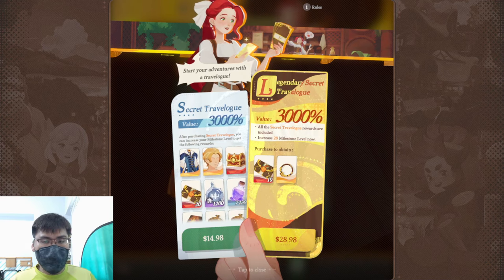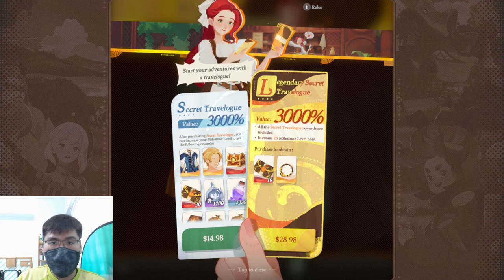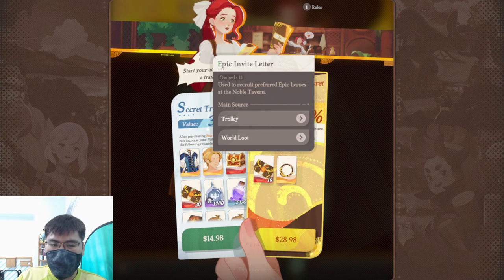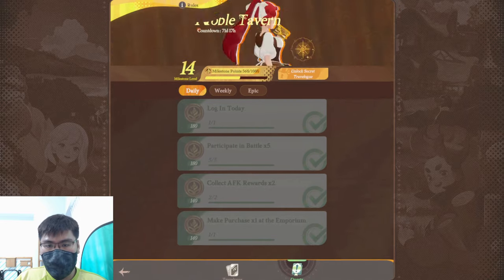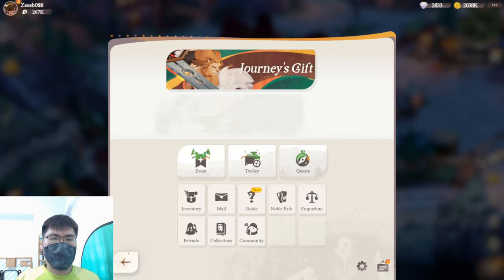For the Legendary Secret Travel Log, honestly skip it if you don't have much budget, because doubling the price to get 10 more summons and a cosmetic is not great value. However, if you have the budget as a mid-spender, getting everything is okay because you might want to make your profile a little nicer as well. So that's for the Noble Tavern.